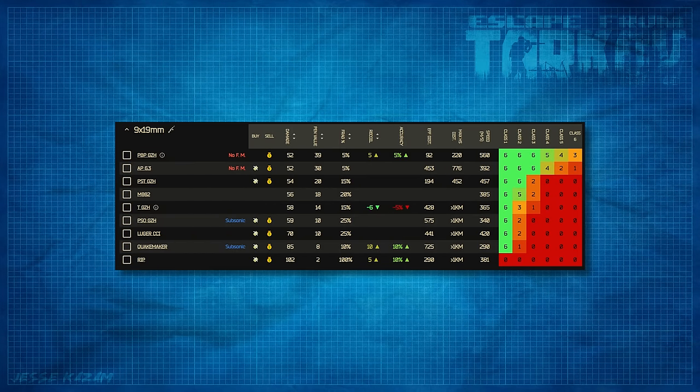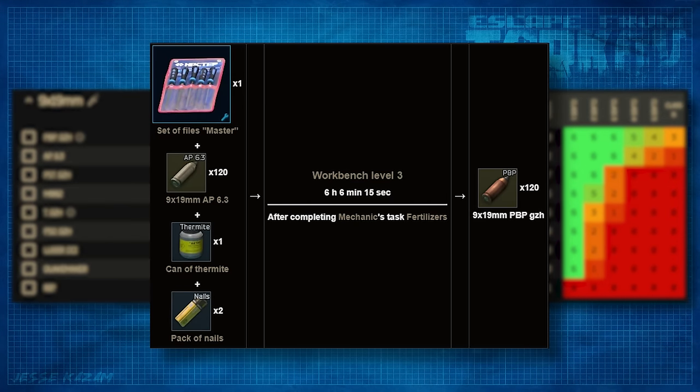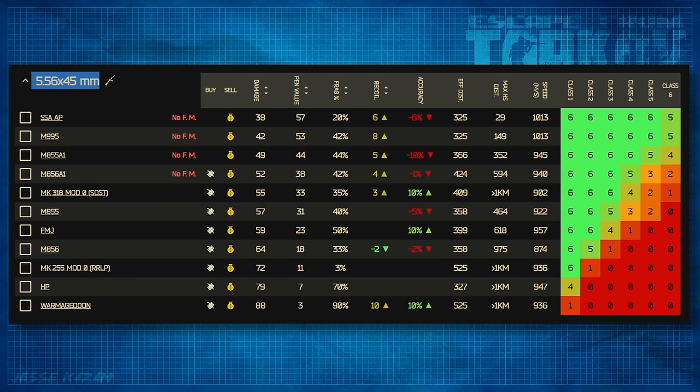If we take a look at the ammo charts, we can see that these rounds really aren't that strong, with PBP being at the top with only 39 pen, which means the endgame ammo for 9mm is really going to be struggling against class 5 and class 6 armors. And one of the changes they made is that this ammo is now extremely hard to get — you can only craft it, and that craft is pretty expensive and yields a small quantity, or find it in raid. Then the next best, which is the most popular round, is AP 6.3, with only 30 pen and 52 damage. This will not be a meta round no matter how good the recoil of the guns are. Another thing to consider is how slow these rounds fly — the speed of 9mm rounds is about half of something like 5.56 or 7.62.